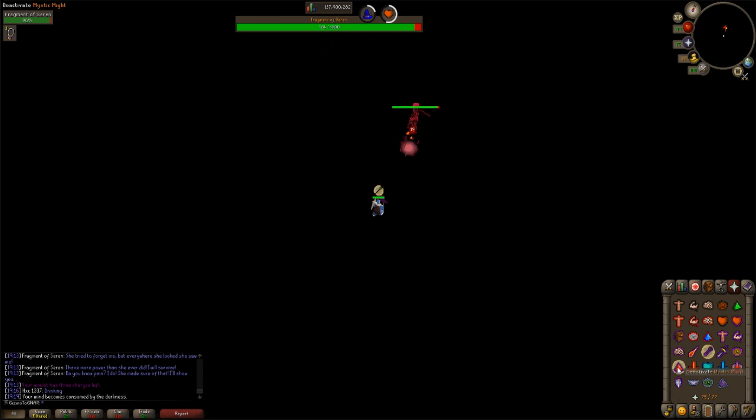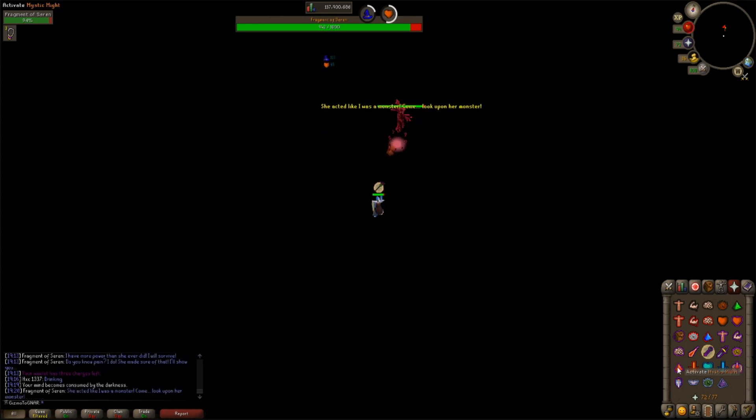So the first part is pretty chill - we're just going to be DPSing. Just move away quickly. Now the next attack, she's going to do a copy of herself. You don't have to worry too much about this.